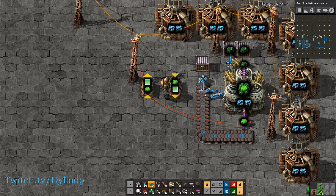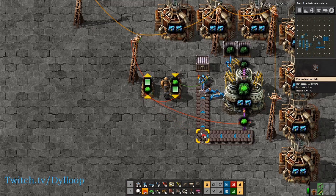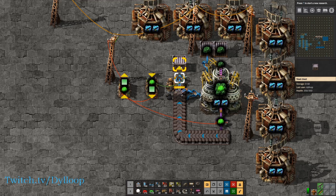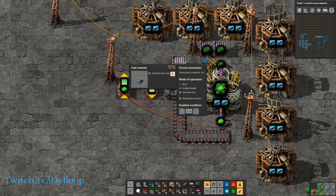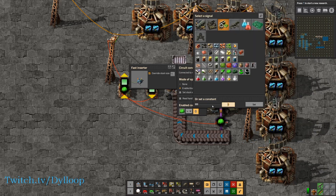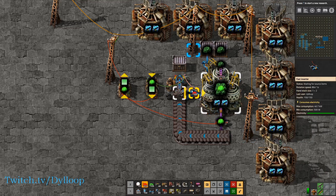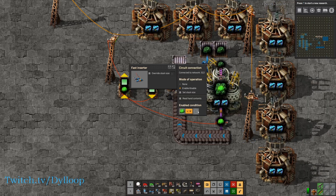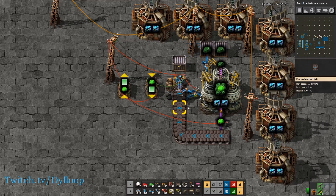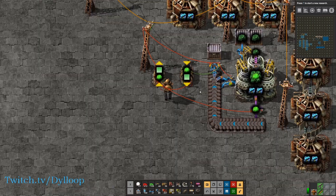I'm going to set this input to this inserter — let's use a green wire so our signals don't get crossed. Then on the output of this one we need to feed it into the timer. We also need to set these inserters so they only work when they need to. For the one going into the chest, override the stack size and set it to one, because we only want it to pick up one piece of uranium. This enable condition is only going to work if uranium is over 40. This inserter will only work if uranium is less than 40. Let's tie it to the power pulse that has our signal. The top inserter is disabled and the bottom inserter is enabled because the uranium count is currently zero.